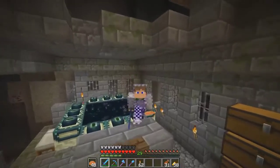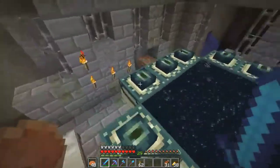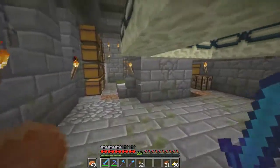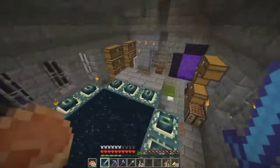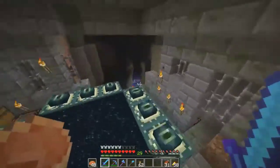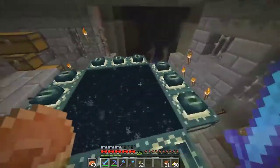We're standing here outside the end portal. Everyone's fought — they did the dragon fight a day or two ago. I wasn't around sadly, but that's okay. Since it's only a dragon fight, this season we don't have dragon drops enabled at the moment. We might enable it later on; at the moment all he drops is a dragon egg, so we'll probably fight him later to get a dragon egg.